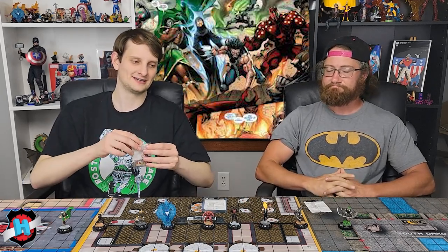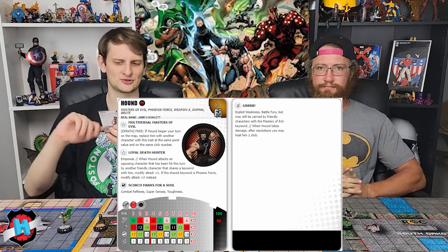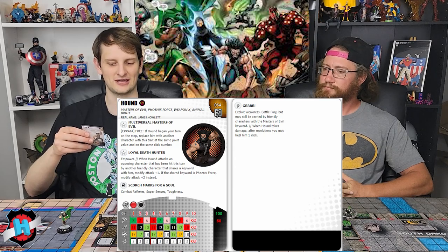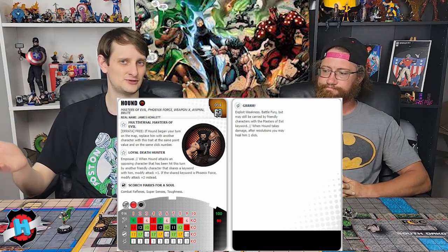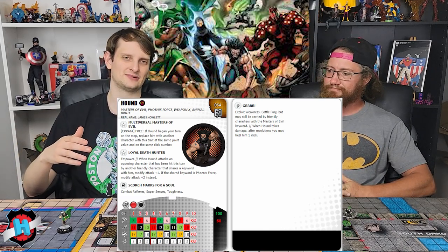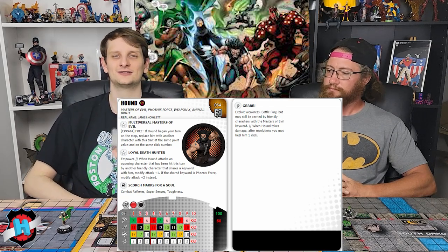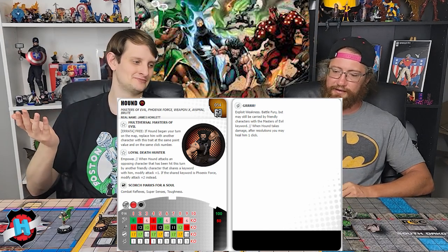At number eight we've got kind of his little pal — his brother — they're both rocking the black leather, like they saw the Blade movie and got stylized. It's Hound. Hound is kind of the mirror of Thor: instead of Enhancement he's handing out Empower with his trait. He's got Combat Reflexes, Super Senses, and Toughness as defense powers, then Exploit Weakness and Battle Fury. He can still be carried by Masters of Evil characters, and he's got some healing, but overall he's not an incredibly mobile attacker. His big thing: he has the Animal keyword, so you can put these chases on an Animal theme team.